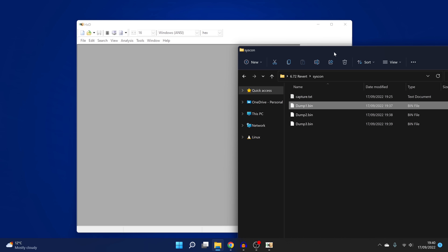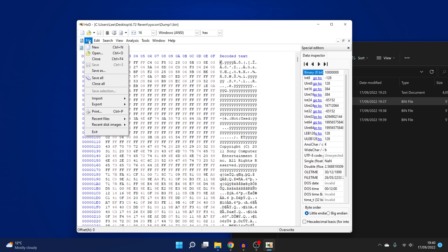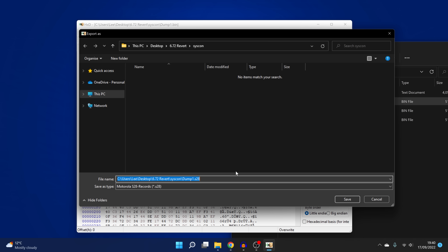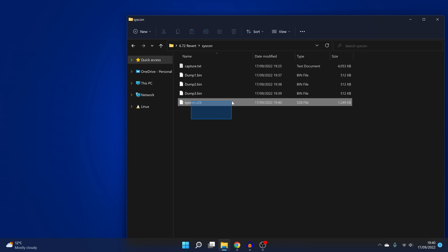The last thing we need to do is convert it to the right format to program onto another chip. Drag the first dump into HXD, go to file, export, and export as Motorola S28 Records. Save it as 'syscon.s28'. You can see it's converted to a different format - but that's the format we need to program onto our blank chip.